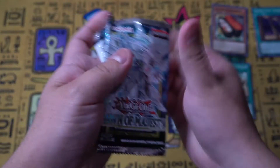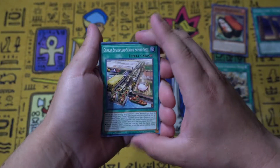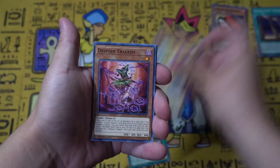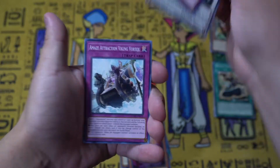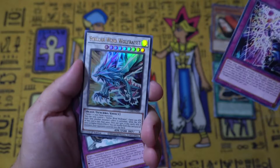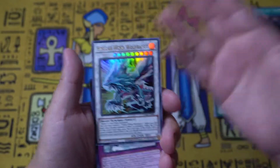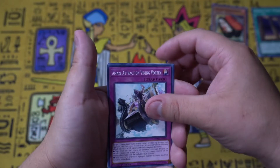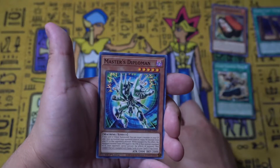Let's go ahead and open pack number four. If you're enjoying the video please remember to leave a like — it truly helps me out. We have Gunkin, the field spell for Suships, Arrow Picks Three, Despian Tragedy, Magic Key Unlocking — great counter trap. And whoa — Stellar Wind Wolf Rate! This card is great, I think it's actually super underrated. Overall in this set we've pulled a secret rare and an ultra rare — this is already awesome as an opening. I might do these mini openings more often. Also Amazement Attractin' Viking Vortex — really good for amazements — Baby Mud Dragon, Stardust Trail, and Master Diploman.